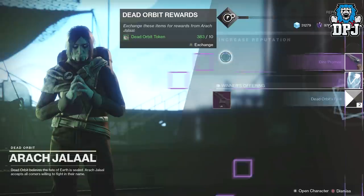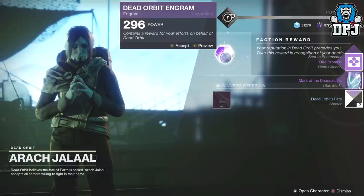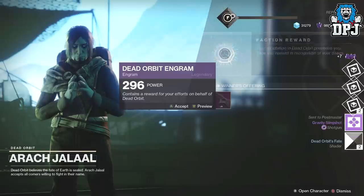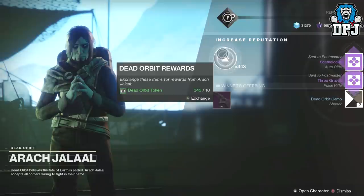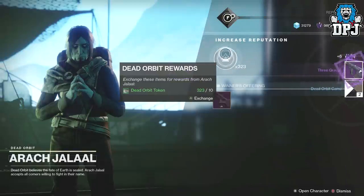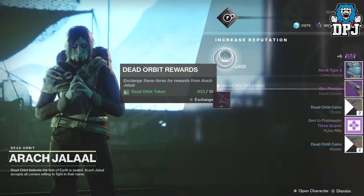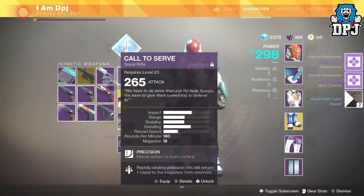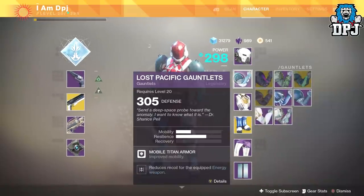The Dive Promise keeps coming up — there really isn't much of a weapon selection for these factions in my opinion. Got Three Graves again, and the Scapelock, which is a great auto rifle by the way if you don't know. Let me check what armor pieces I still need — I need the gauntlets and the legs, because I already have the chest piece.